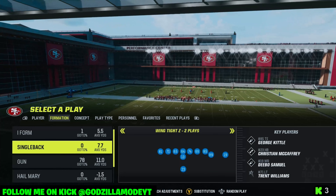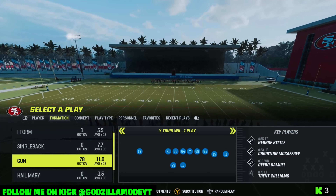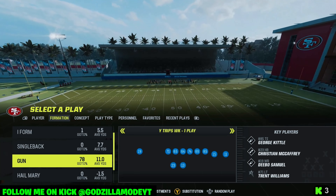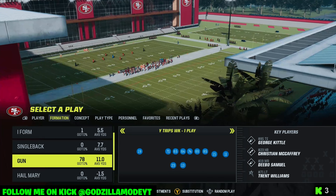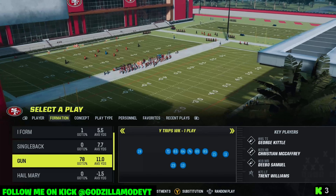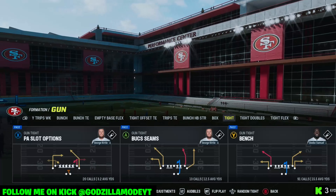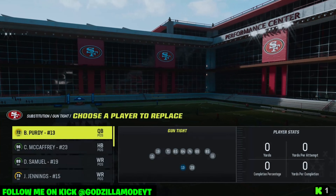Today I'm going to show you guys a play you can run in Madden 23. This play is really good — it's been good since Madden 23 came out. It's in the Running Gun playbook and you can find it in the Detroit Lions. It's out of the Tight formation and the play is PA Slot Options.